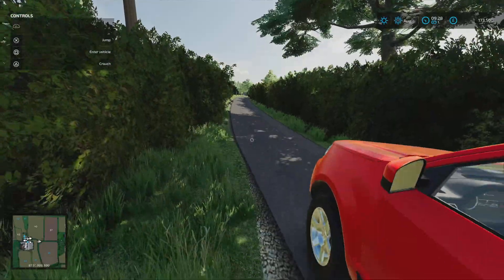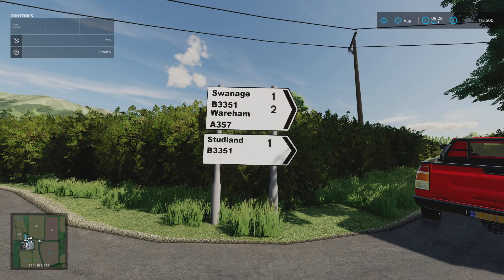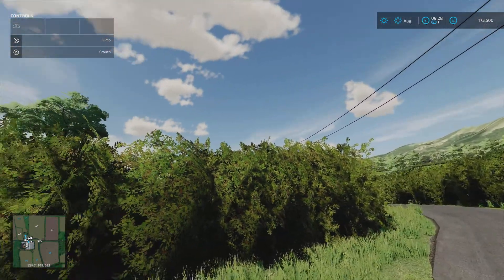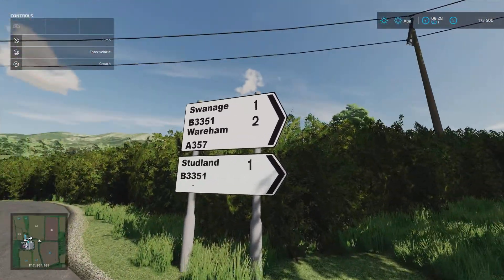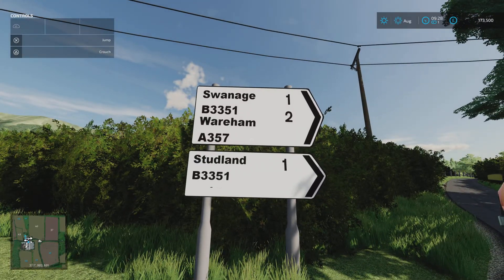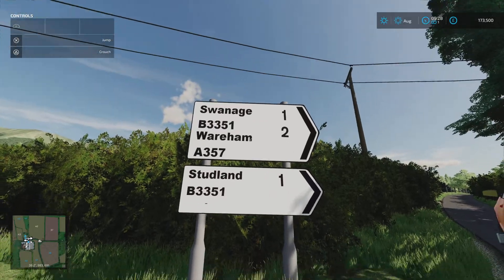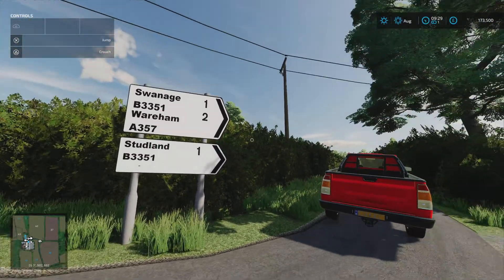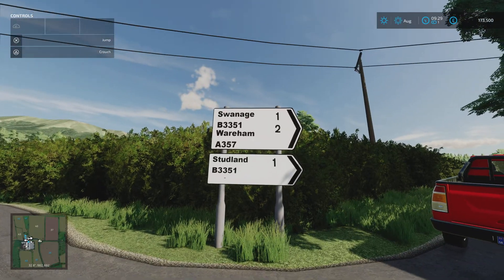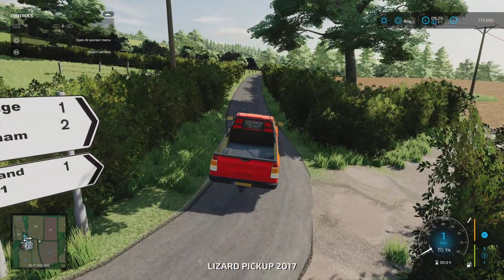One minor thing to point out - if you don't know the area: Wareham is that way, Swanage is that way. All of the signs on the map appear to be generic. Every sign we come to says exactly the same thing, and at one point there are two signs - one points one way, one the other, and they both say the same thing. If you're looking to get to Swanage, don't get confused - it's a tiny, minor thing.